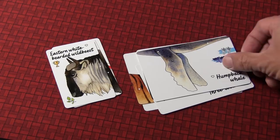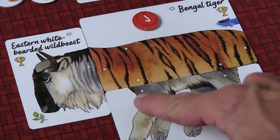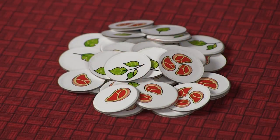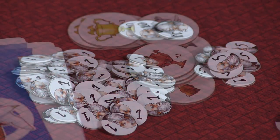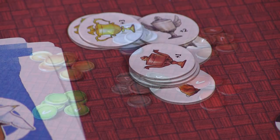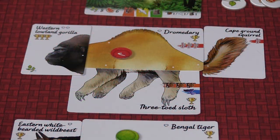All the different parts you receive have different connecting points, which is something to take note of. Then you'll take the various tokens — the food tokens and the Darwin points — and lay those around the table for easy access. Also take the competition tokens and put them to the side. Each player also receives a number of player markers, which are used on your creatures to indicate when you've used actions for them.